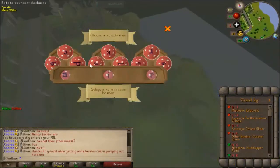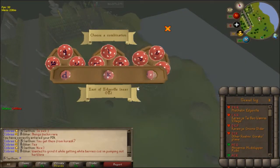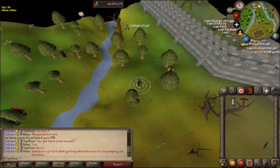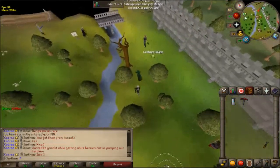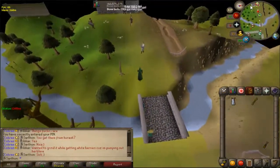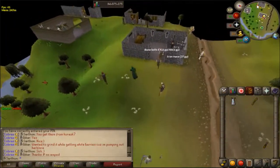I'm going to use the bank and bank my quest cape and dramen staff, giving me more inventory space. Then I'll use my Arceus spellbook home teleport because it will teleport me back to the dark altar. That way I'm utilizing the most inventory space I can - the only things in my inventory will be a chisel and the dark essence that I'm mining.